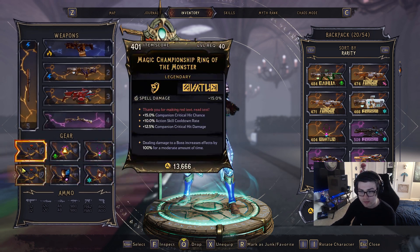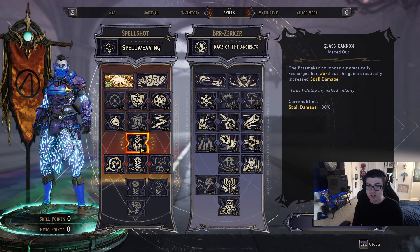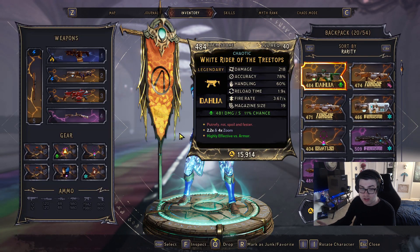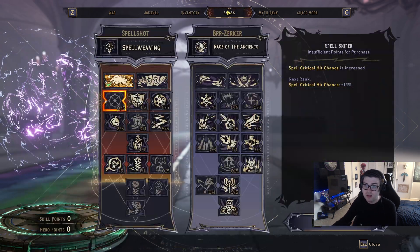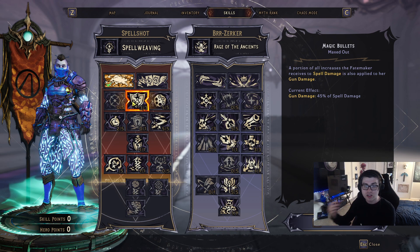You might ask why I'm taking skills that want my shield reduced — that's because of Glass Cannon. It makes your ward no longer recharge, and increases spell damage. With zero ward, you keep your ward-depletion damage buffs and your ring buff active constantly, giving a ton of spell damage. Spell damage is also valuable because of Magic Bullets — a portion of all spell damage the Fatemaker receives is also applied to gun damage.